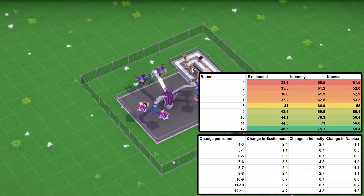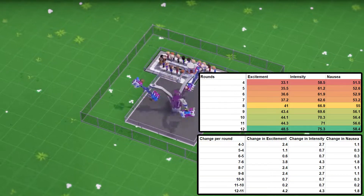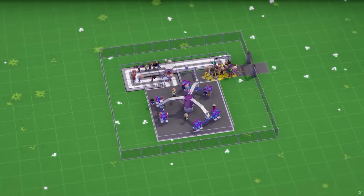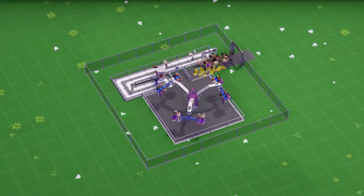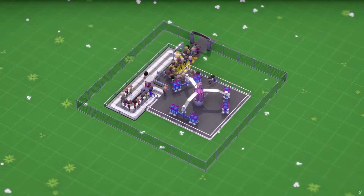Each round after that increases as seen in the sheet here, as well as the changes between each one. For excitement, intensity, and nausea, it seems to follow a somewhat random change per round. This ride is also not affected stats-wise by whether it rotates clockwise or counterclockwise, which can be found in the settings of the ride.